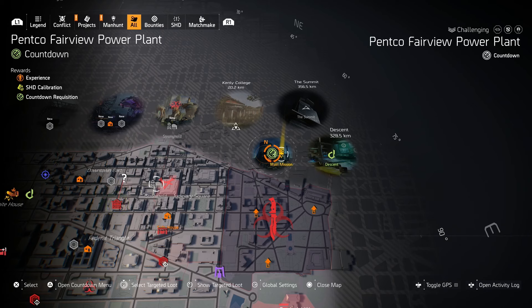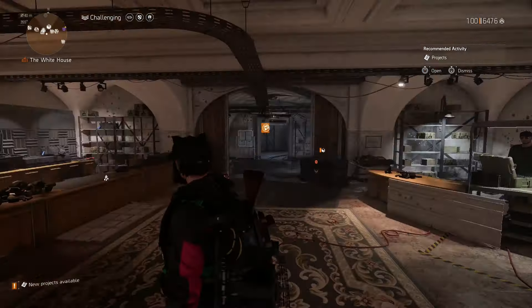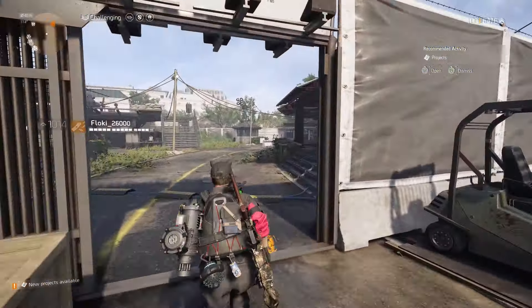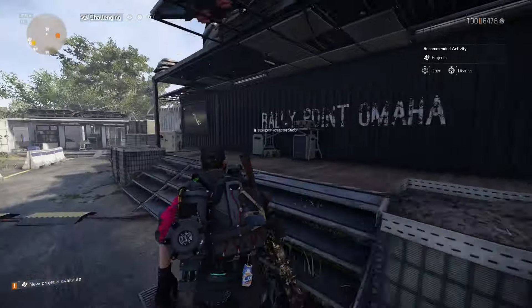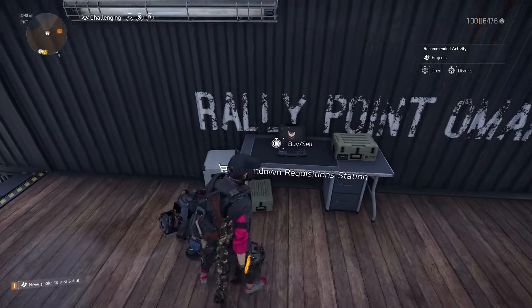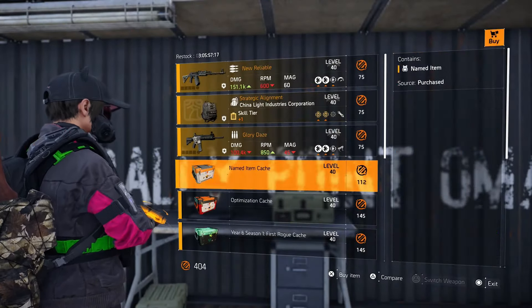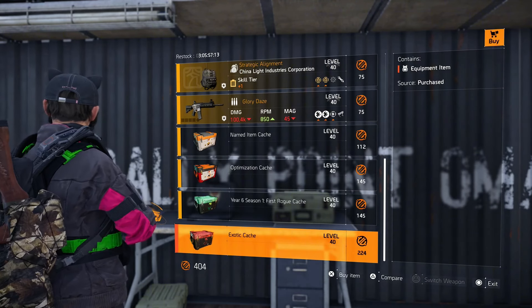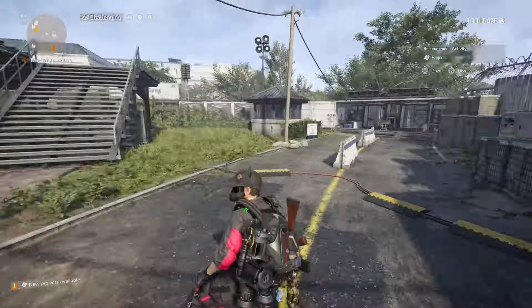That's how you can get the new Strega exotic assault rifle — it's nice and easy. If you don't get it after plenty of runs, you can also use the Countdown vendor to purchase exotic caches. Every time you complete a Countdown run you earn points, and exotic caches cost 224 points.